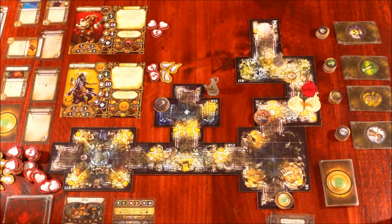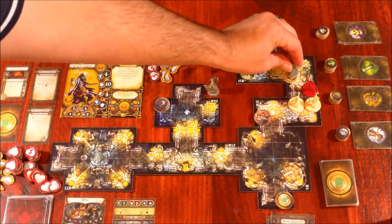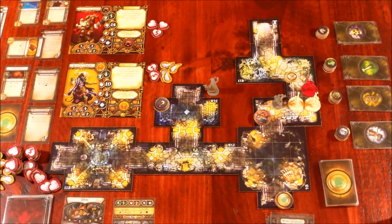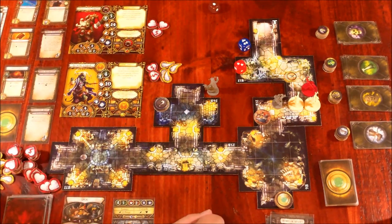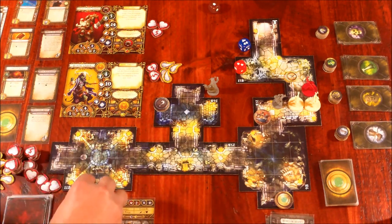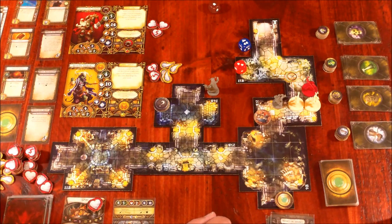Grisbane's turn — he comes in one, two, three and attacks Spligg with blue and red versus Spligg's brown defense. Four total damage versus one shield equals three damage on Spligg, who only has seven health, leaving four more damage needed to kill him. That's the end of Grisbane's turn. Then Widow Tara stands herself up — rolls two dice, gets five health — stands up with five health. But that's her only action, so she can't move or attack.